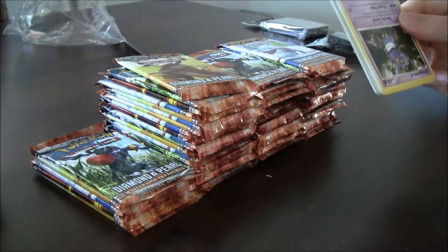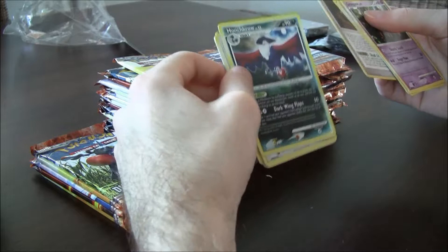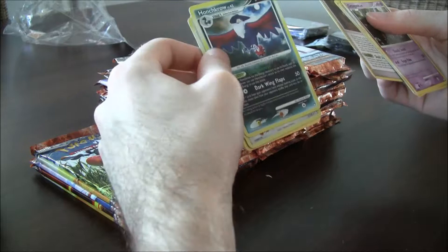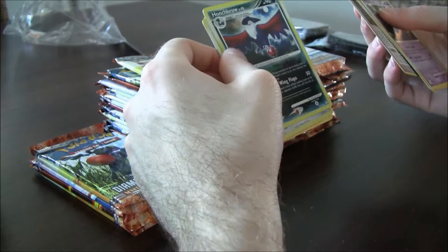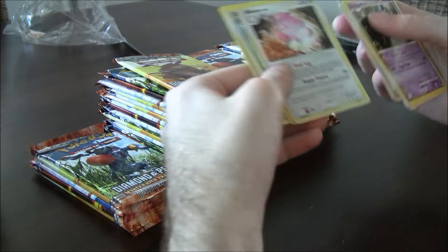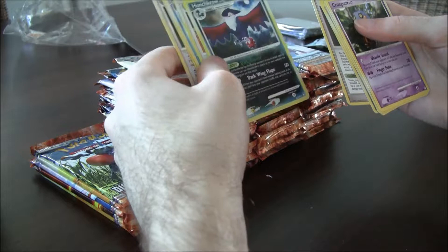Croagunk, Totodile, Gible, Magikarp, Skull Fossil, Honchkrow — now that's what I'm talking about. I've wanted this card for so long. I mean it's terrible, but I've wanted this so long. My brother has this and he just would not trade it to me. We came so close and he just wouldn't trade it in the end. Ultra Blissey — that's nice, I don't have this either. I'm really glad I got this finally. Hoping to get the Rare Holo one too.